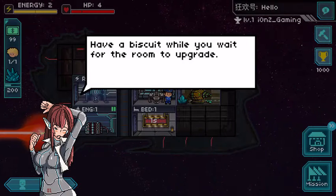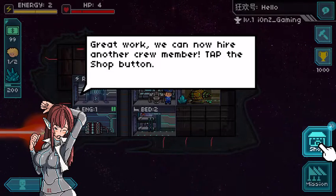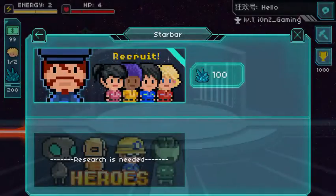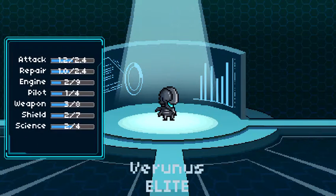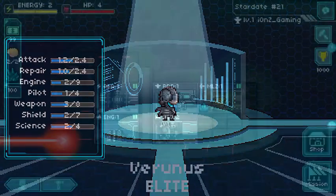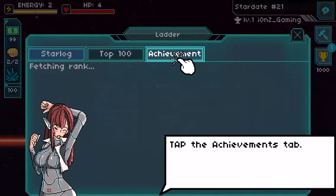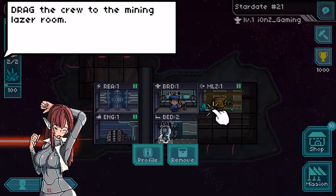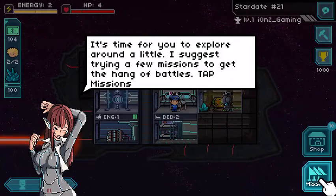Have a biscuit — okay, that was a joke. Great work. Now you can hire another crew member. Tap the shop. Characters — 100. Recruiting. Who did I get? What the hell? Verunus elite — oh, so it's like a Halo elite. Nice. Got some good attack, good achievements. Achievement — nice, five bucks. I'm just going to try and get through this thing. Suggesting to try missions — tap missions.